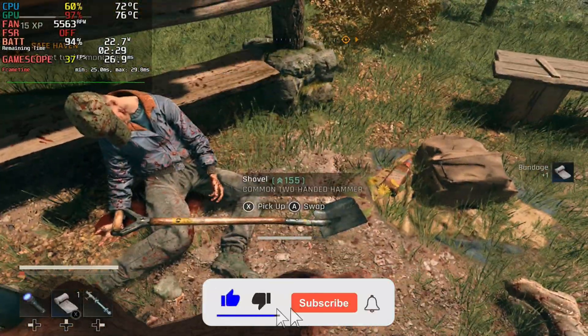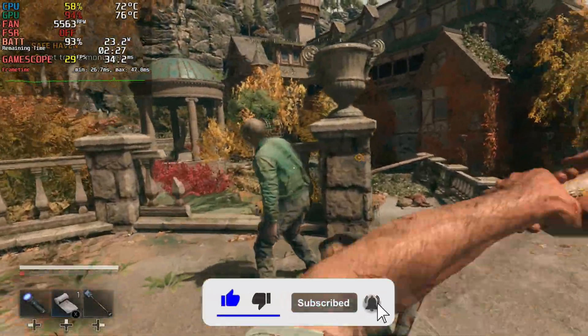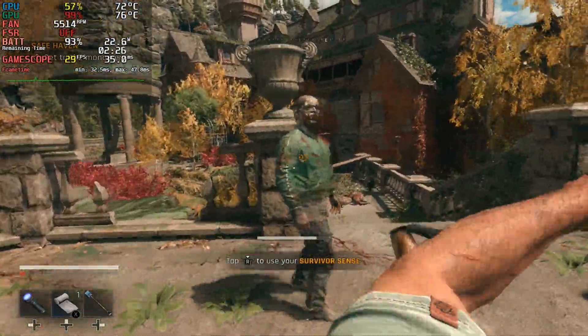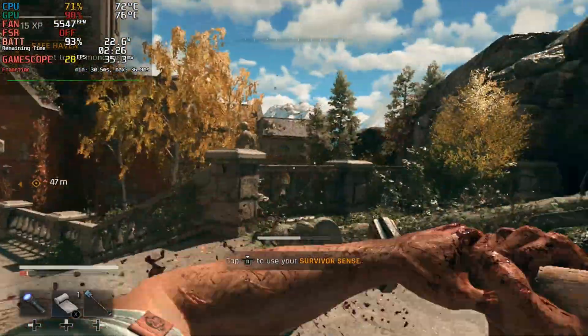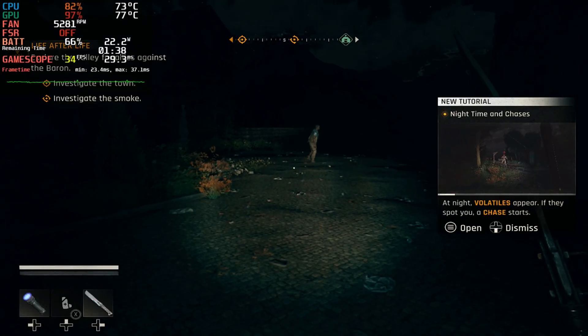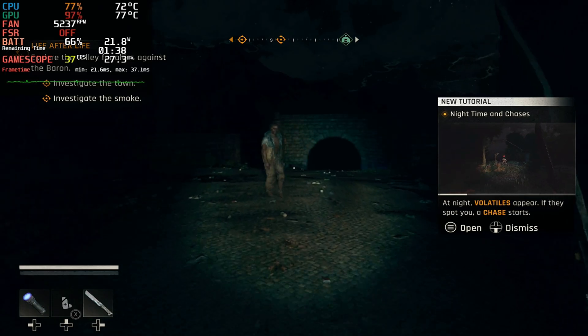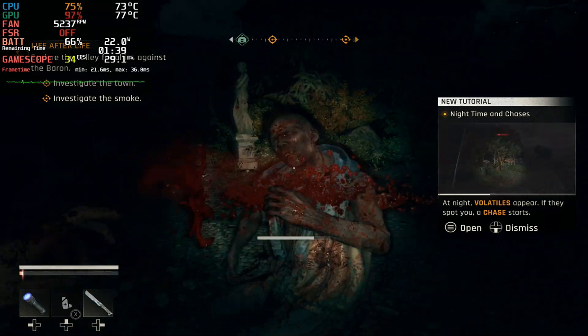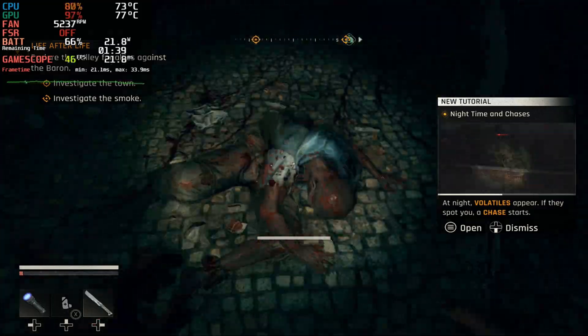Exploration is pretty open — it's not a strict corridor. You can poke around towns, farms, and woods, and you can approach enemies in a few different ways. The pacing and tone definitely lean closer to the first game. I did not play much of Dying Light 2; there was something missing from that one, but I think this one is a lot closer to the first game, so if you liked that one, I think you'll enjoy this one in terms of gameplay.